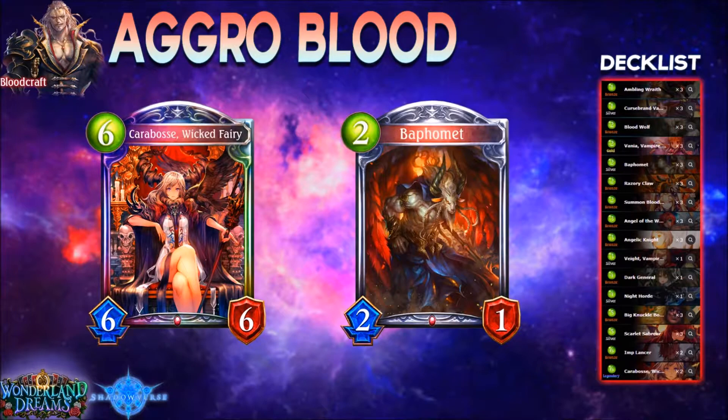One card that found its way into Aggro Bloodcraft since its nerf is Baphomet. He was changed recently so instead of just giving you a high-cost follower, he now gives you a random Bloodcraft follower into your hand. That means he allows you to refill your hand, because you don't mind getting small followers as long as you can keep up the pressure. In any game where you can't finish your opponent fast enough, the Wicked Fairy is always at your side - not only dealing one point of damage at the end of each of your turns, but also drawing you extra cards. Your maximum playpoints stop increasing after you've played her, but that's not a hindrance.